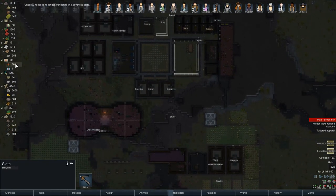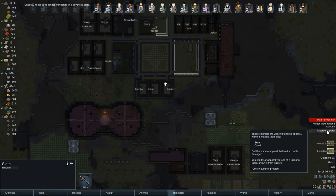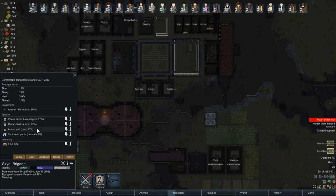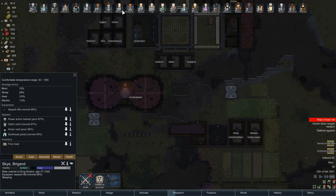We've got 100 medicine now, 500 yayo to trade. Sky and David are still in tattered apparel. Where's Sky? What are you wearing that's tattered? Oh, his synth red pants — but he'll change those now. We've definitely reduced the amount of people wearing tattered clothing.